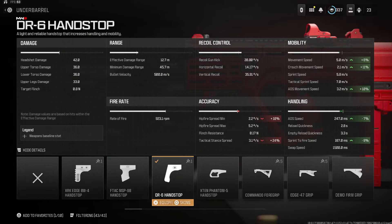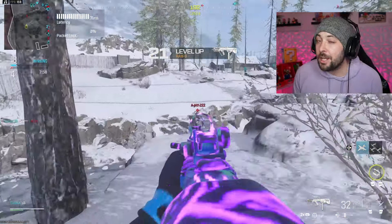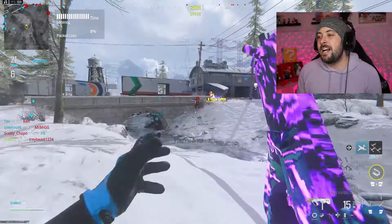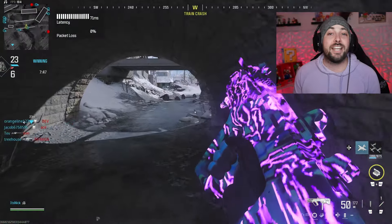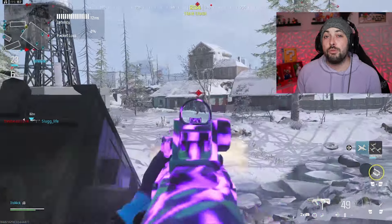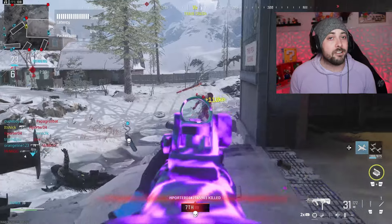With the DR6 handstop underbarrel, we're getting a lot of mobility and handling — ADS is up, sprint to fire is up, movement and crouch movement speed are all up. Then we've got the 50 round mags, which makes everything a little slower, but you reload a lot less. That's really worth throwing on, especially on an SMG that shoots really quick — you don't want to be reloading every two seconds.